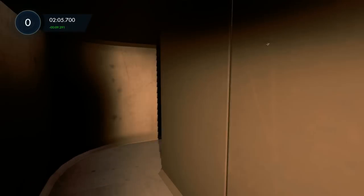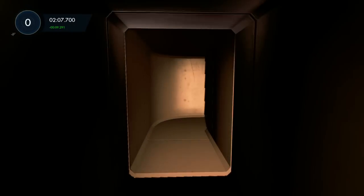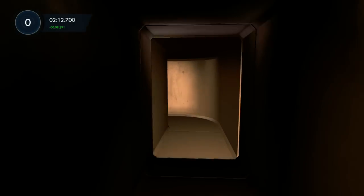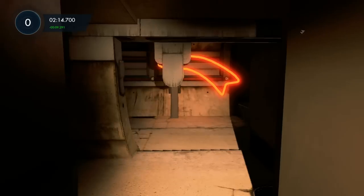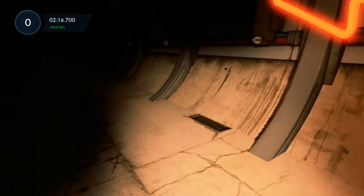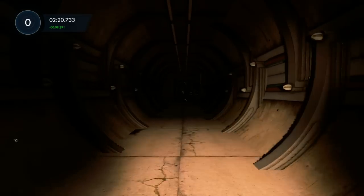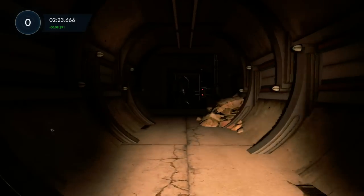You'll see two barrels — walk through them, then hug the wall to the right-hand side and go through this pipe. This is going to take you about three to four minutes in total, so keep that in mind. Make sure you don't get lost, as it can be very disorienting in terms of getting back to where you need to go. Once you exit this pipe, you'll see a big arrow — you're going to want to follow that arrow and keep progressing forward.